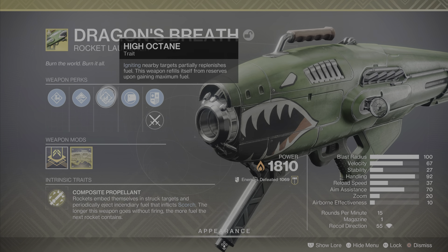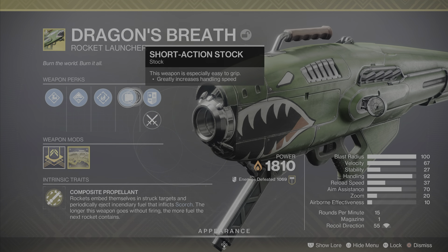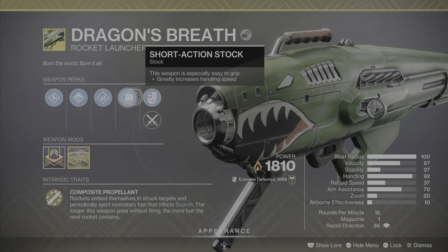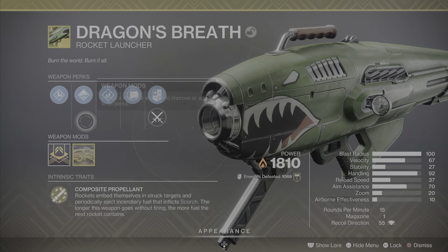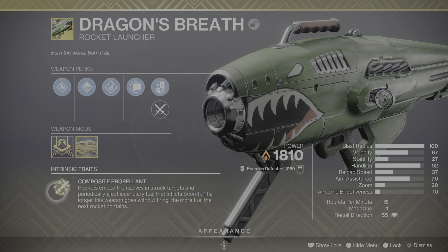The origin trait is High Octane — igniting nearby targets partially replenishes the fuel, and this weapon refills itself from reserves upon gaining maximum fuel. The next perk is Short Action Stock — this weapon is especially easy to grip, so it greatly increases the handling speed. And then the final perk is a kill tracker for PvE and PvP.